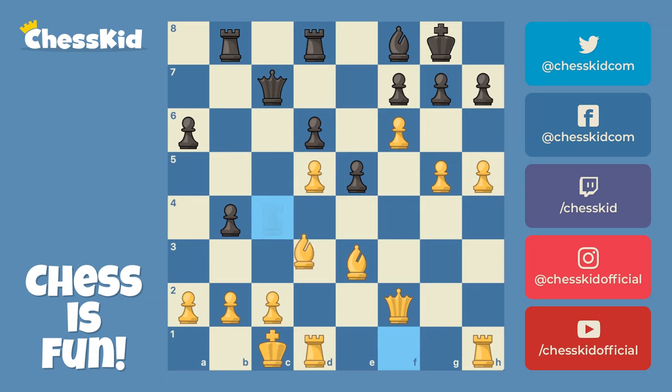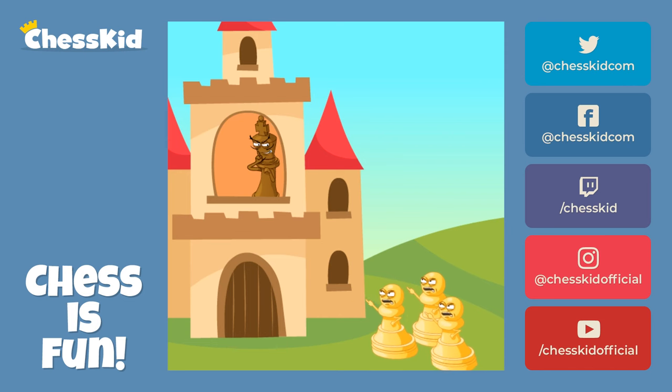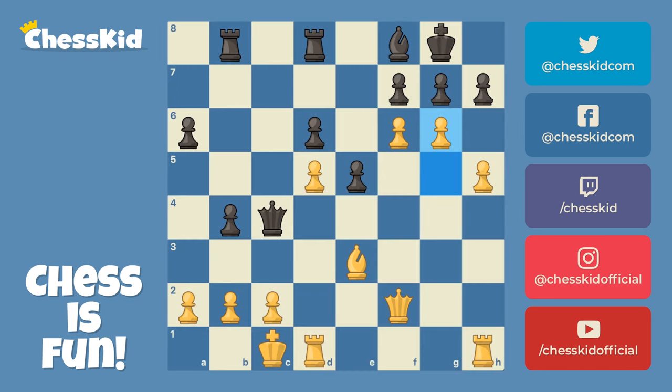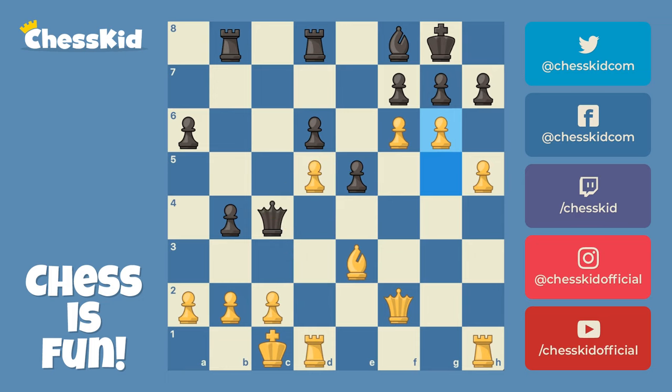We had a couple of trades happen here — we're going to fast forward past those. And now how do White's pawns start storming the king? Pawn to g6, and now everything is getting ripped open. Black decided to play pawn takes g6. I will just say that Queen takes a2 is way too slow because after g takes f7 check, White is crashing through first.